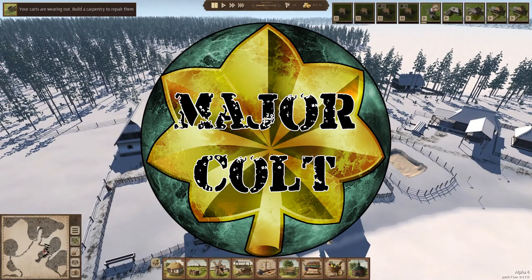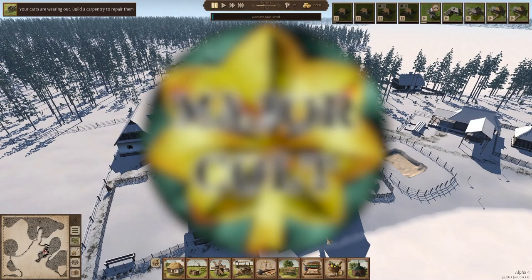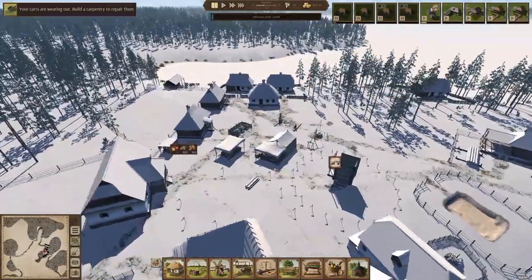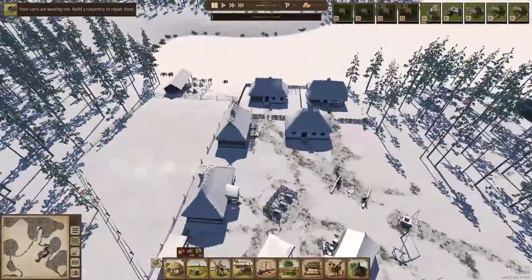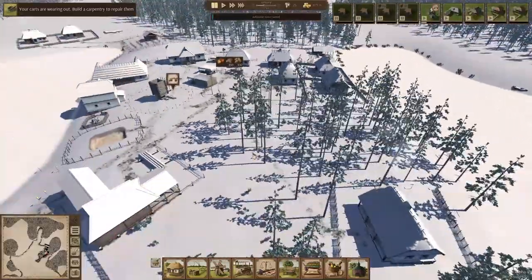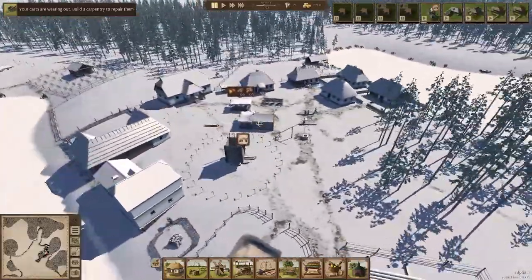Good morning, good evening, good afternoon ladies and gents - welcome back to Ostriv Alpha 4 and our no outsiders challenge. In the first year we just about managed to get everyone into a home; we had to build these three simple ones just so we didn't lose people. We have a few more being built.